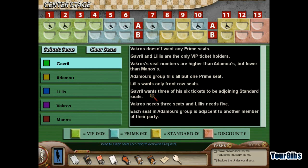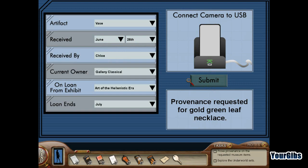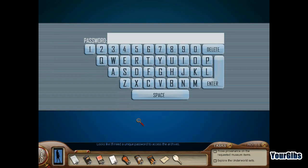These are actually all messages for Nancy on this computer. She needs to assign seats according to everyone's requests. We'll come back to this — I'm just going to take a screenshot. Also, there's a camera that needs to be connected to USB, and a unique password needed to access the archives.